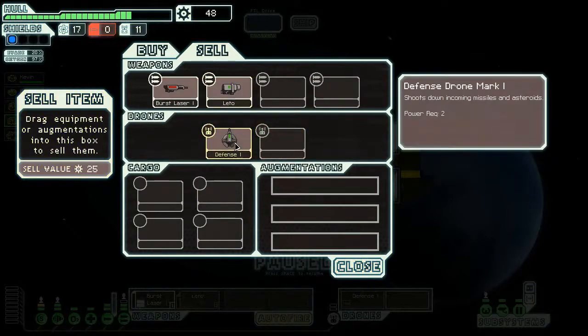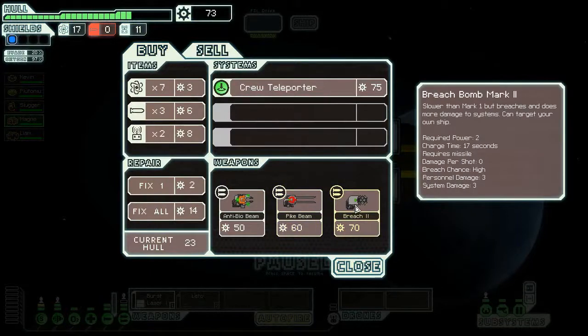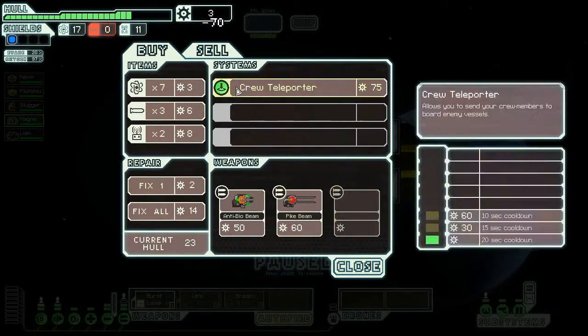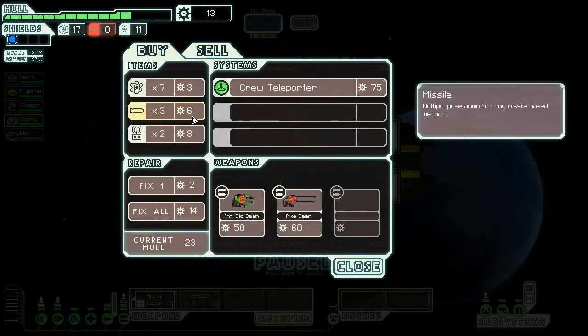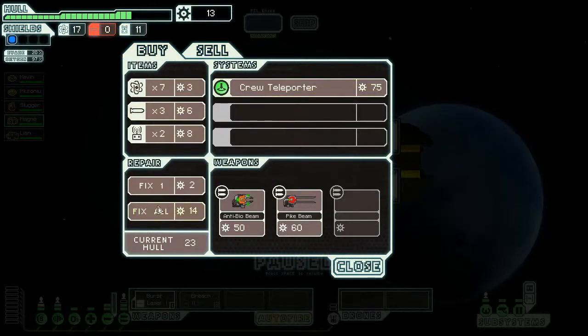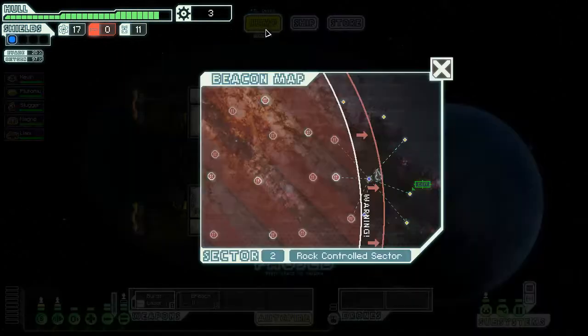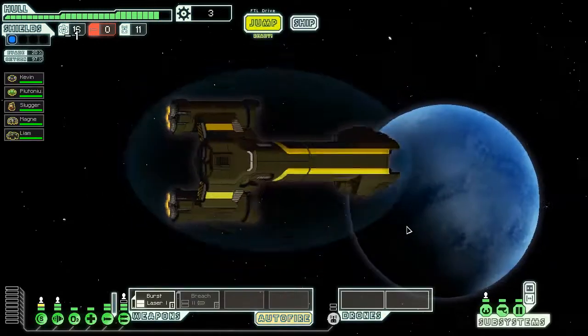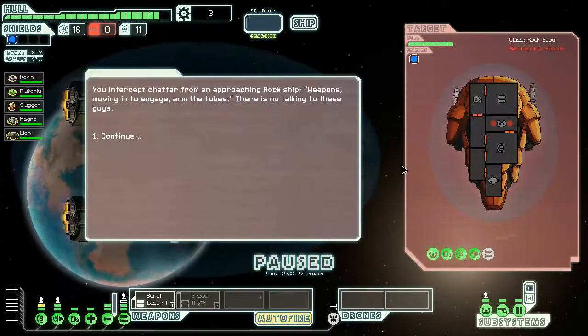That fucking Zoltan was powering every station he was standing on. There we go — that's nice. 48. I think we can sell the Leto and the Defense Drone and buy ourselves a nice breaching bomb. That's plenty already. But we don't really need two of those. Let's fix some stuff. Actually, I should have bought at least one missile with it. In hindsight — let's go there, because this will be sure to get to the exit from that point.